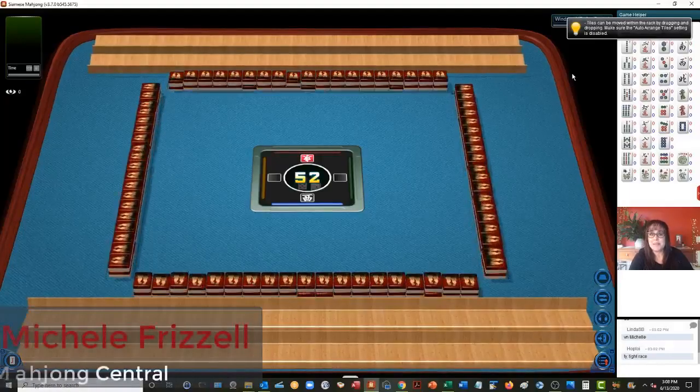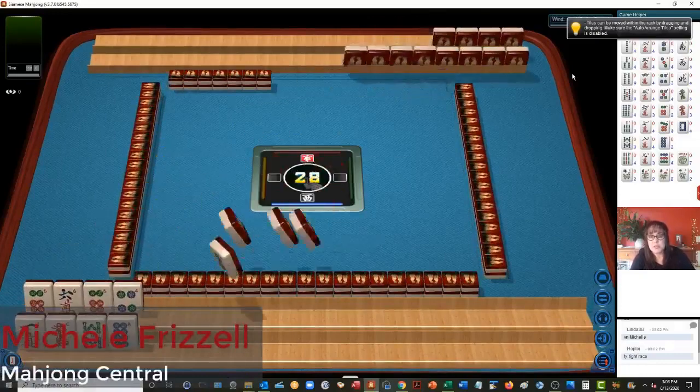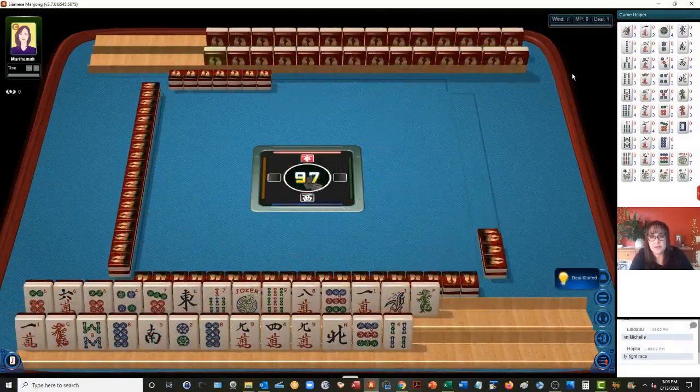We just launched into a game of Siamese Mahjong. Siamese Mahjong is a two-player game where each player has two hands. The first player to win both hands, or when the tiles in the wall are depleted, that's when the game ends. Whoever has the highest score wins the game.